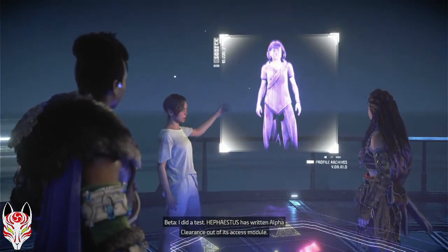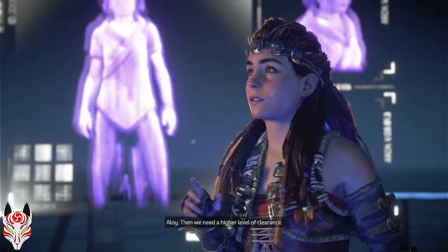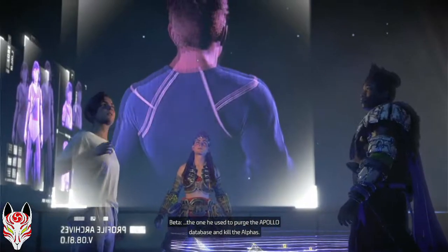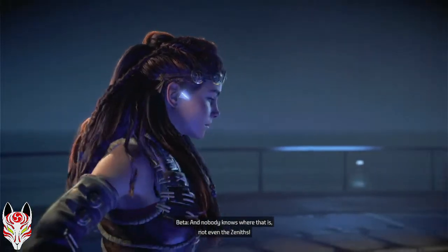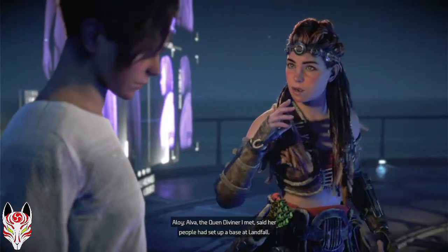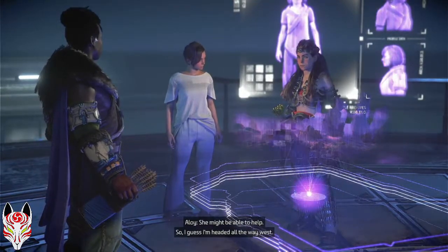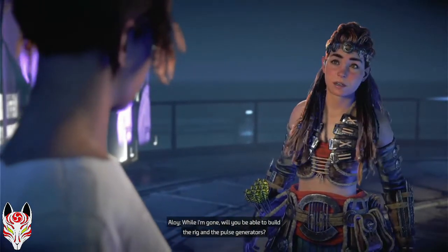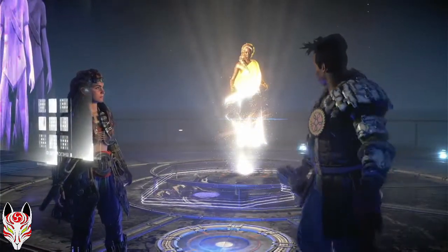I told you it's not going to work — I did a test. Hephaestus has written Alpha Clearance out of its access module. You'll never be able to capture it. Then we need a higher level of clearance. Ted Faro's Mega Clearance — the one he used to purge the Apollo database and kill the Alphas. But to get it you would have to find his private bunker he retreated to when the world ended, and nobody knows where that is, not even the Zeniths. Their only intel was that it was somewhere in San Francisco. Alva, the Quen Diviner I met, said her people had set up a base at Landfall — they were searching for data in San Francisco from there. She might be able to help. So I guess I'm headed all the way west.